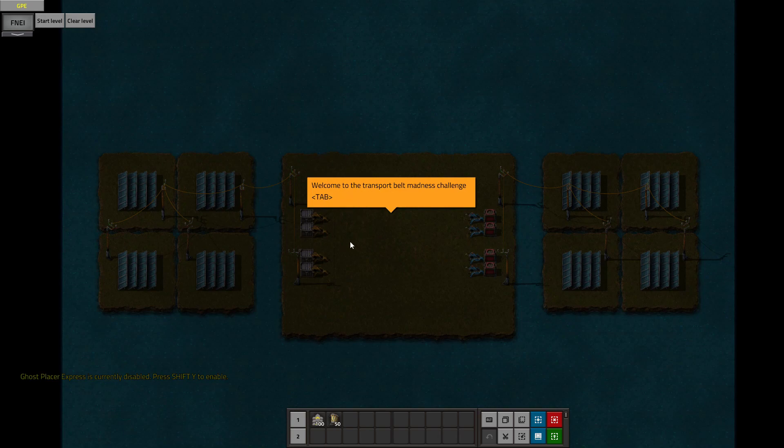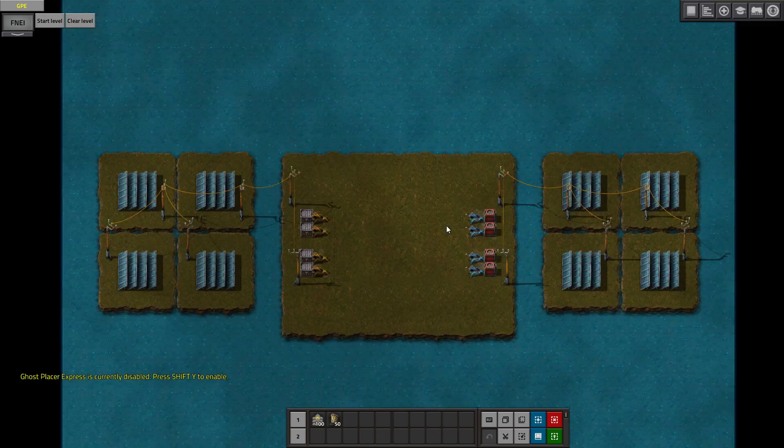Welcome to Transport Build Challenge. In every level there are Input Chests, Steel and Output Chests - red. The goal is to use Transport Build to connect all the chests. Lift tab with your resource. Part 1, warm up. Let's get this done.